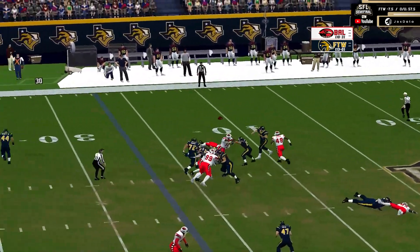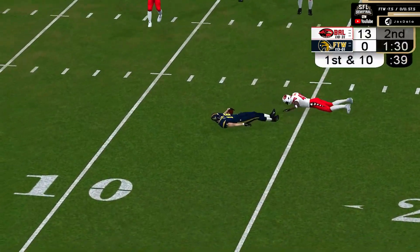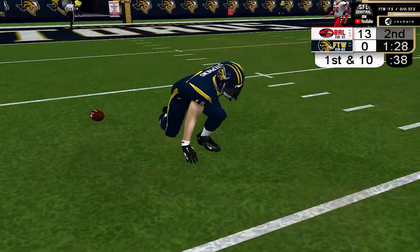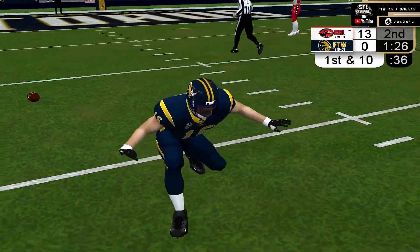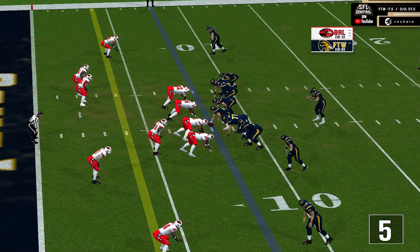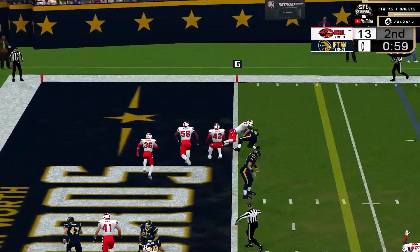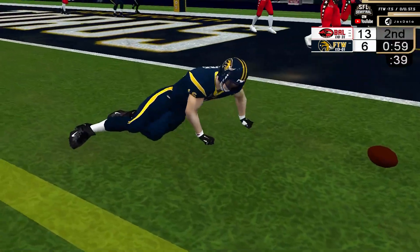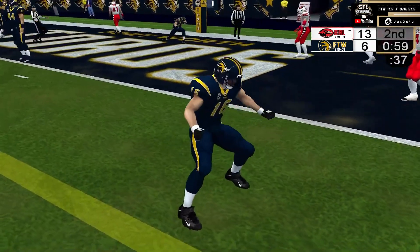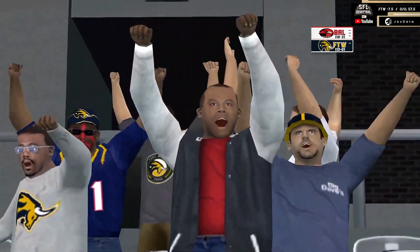Another blitz coming. Dunhill with pressure behind him, he throws middle — that one is also caught. Cade Stevens moves the Toros into the red zone for the first time tonight. Four-man rush, pass right side, caught — Cade Stevens. Touchdown, Toros, and they're on the board with under a minute to go in the first half.